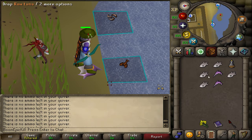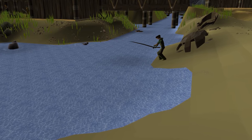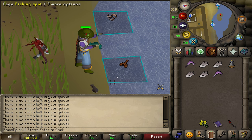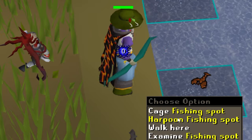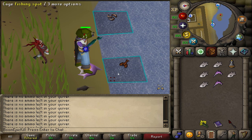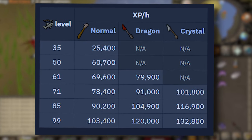2-tick harpooning is the fastest method on average for obtaining the heron pet, which can be desirable for some players. The fishing spots are located in the northwestern part of Piscarilius, just west of the bank. You can quickly get there by using the Fisher's Flute teleporter and running northwest. To do this method, you must be attacked by two rats attacking 2 ticks apart. After setting up the rats, the only clicking required is clicking the fishing spot on the ticks that a hitsplat appears on your character. Using the crystal harpoon is strongly recommended, as it has a higher catch rate compared to the dragon or infernal harpoon.